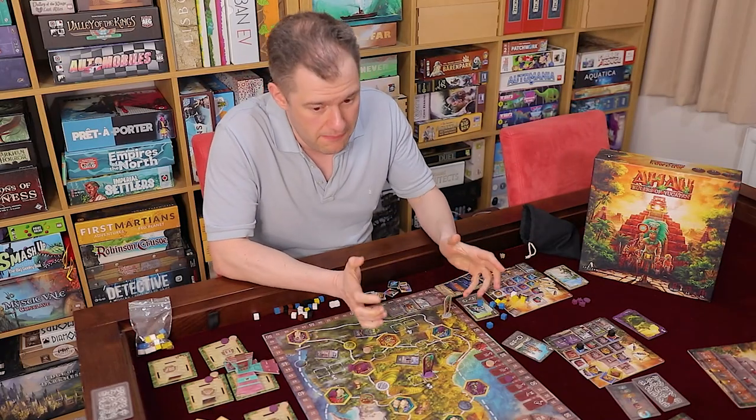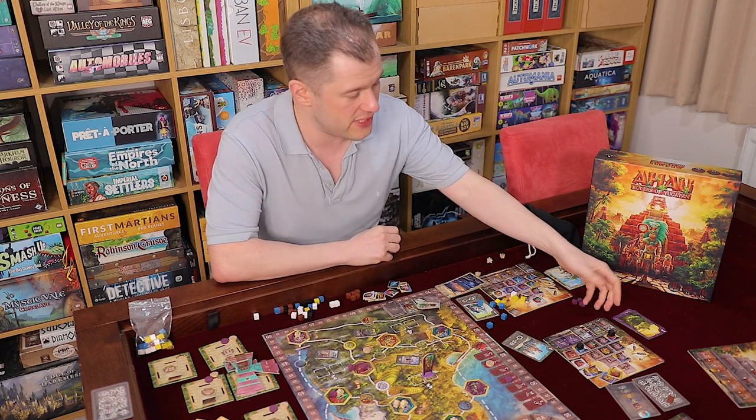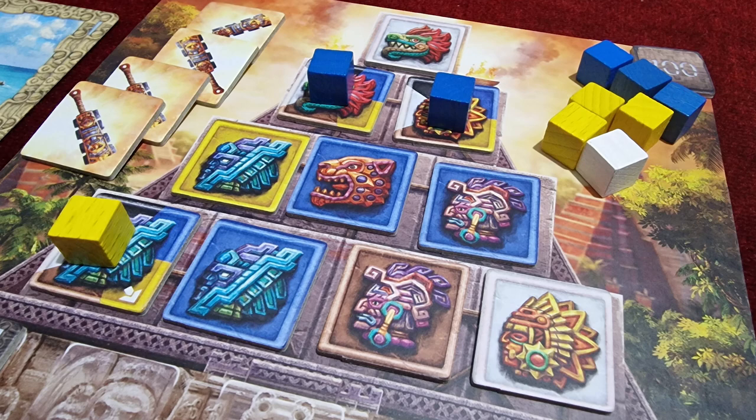Yes, you get weapon tokens to boost strength, but advancing the war track gives much better bonuses than a little extra strength. This also elongates the game, which is already a bit too long at four or five players. Going back to play styles — you can focus entirely on building up the pyramid and really have fun with the god powers. That's honestly how I like to play this game: building up the pyramid and triggering god powers with various types and strengths.